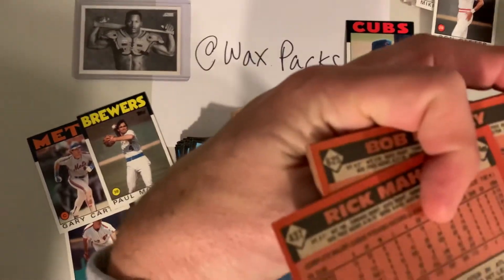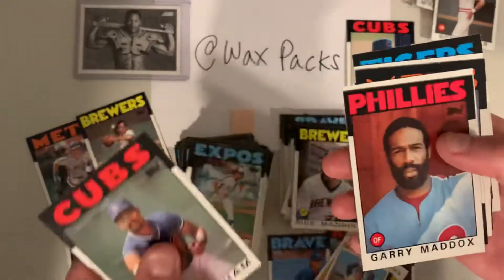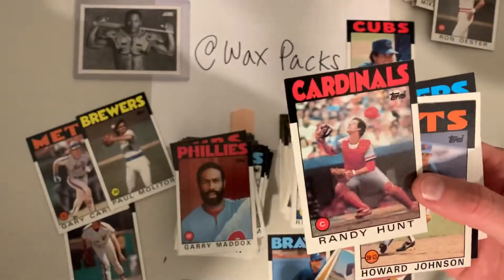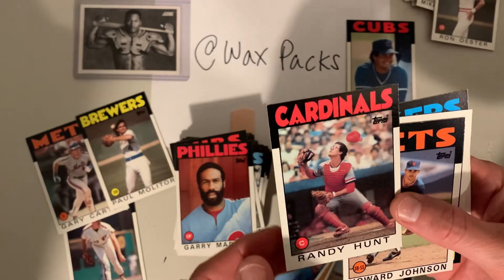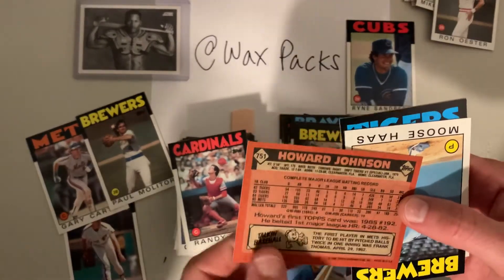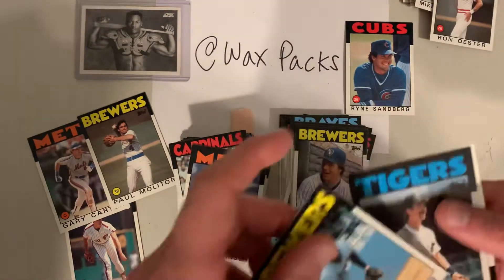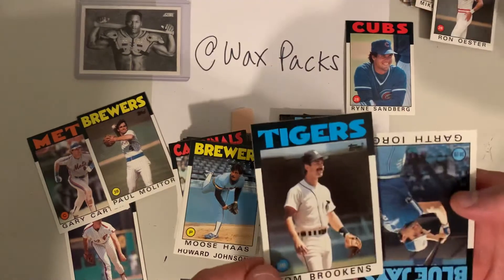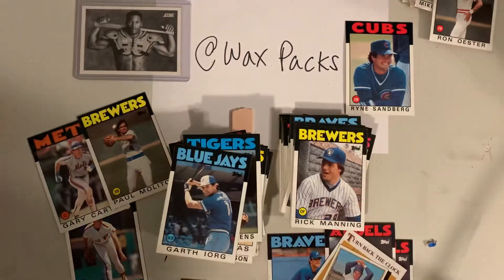Rick Mahler had a career 3.56 ERA, which is solid by today's standards. Gary Maddox with a massive beard — he had to shave around his eyes just so you could see him. Randy Hunt with the catcher's setup — in 1985 no catchers are wearing helmets, that's crazy. Howard Johnson actually played for the Tigers back in '82. Moose Haas — too cool for a hat. Tom Brookens and Garth Iorg, some great names.